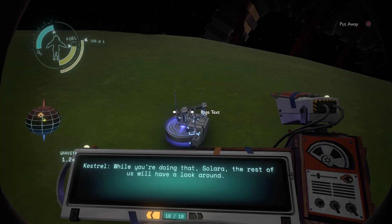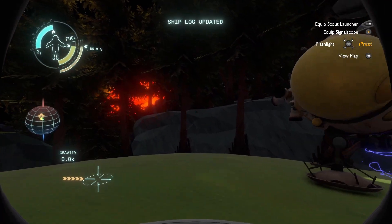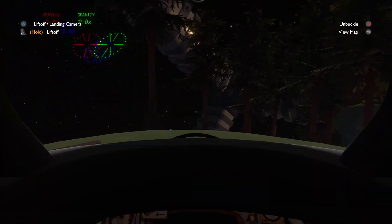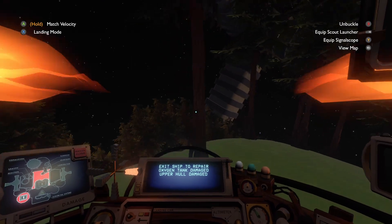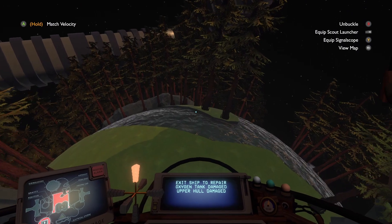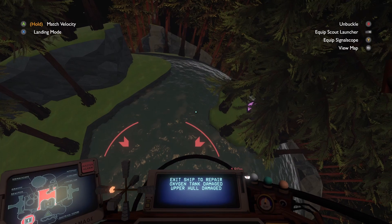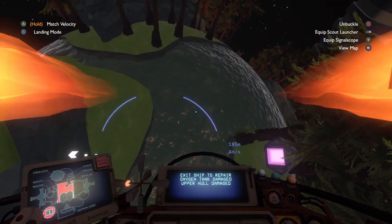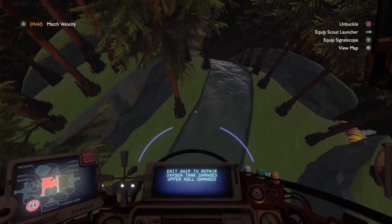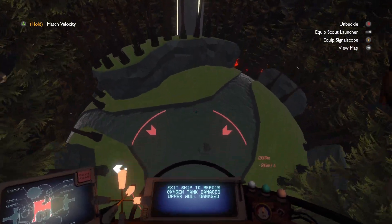'While you're doing that, Solara, the rest of us will have a look around.' Sun's looking pretty red. So this is the structure on an island they had mentioned. That's the monolith.